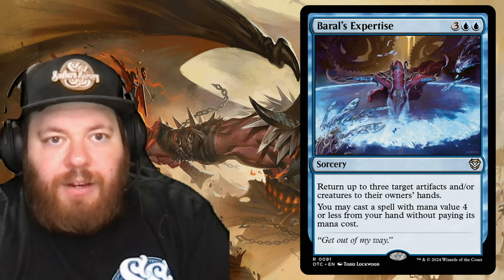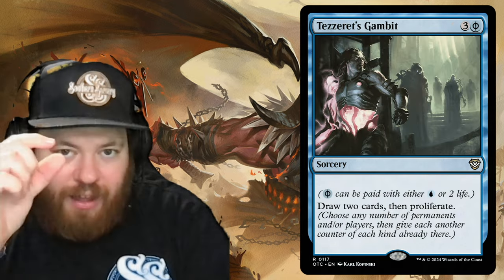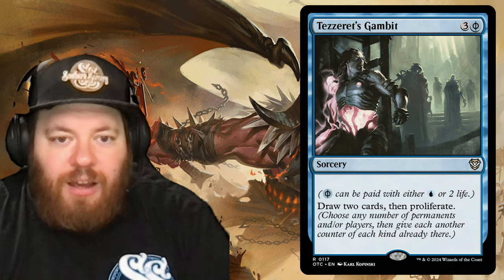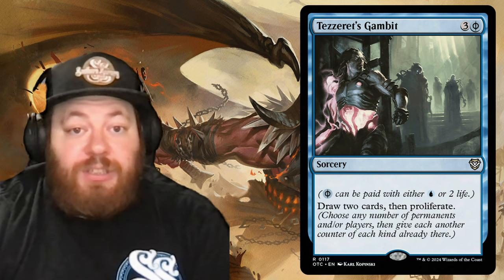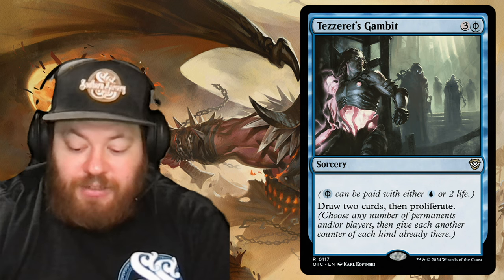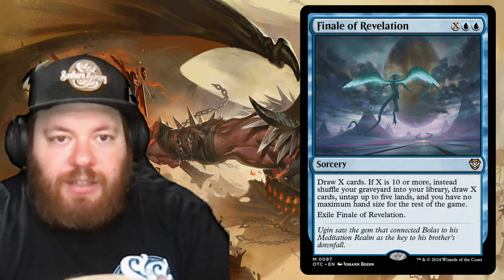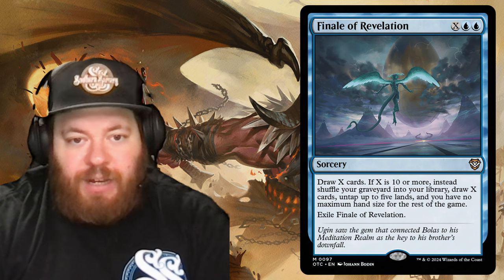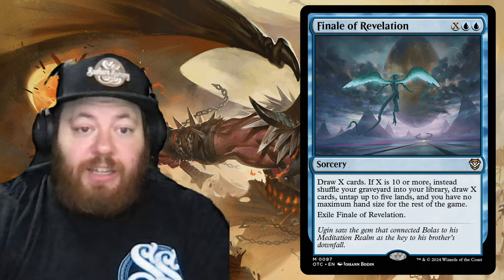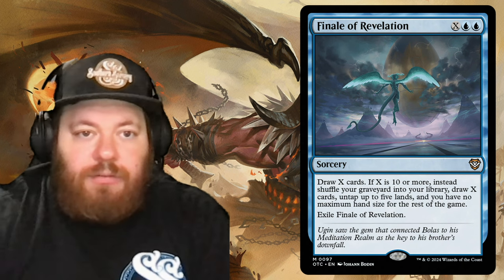Tezzeret's Gambit uses Phyrexian mana — pay a blue or two life — to draw two cards then proliferate. Proliferate lets you add a counter to any permanent or player that already has one. Finale of Revelation is X and two blue: draw X cards. If X is ten or more, instead shuffle your graveyard into your library, draw X cards, untap up to five lands, and you have no maximum hand size for the rest of the game. Even after it's exiled that hand-size effect sticks.